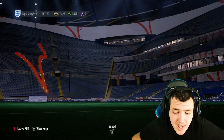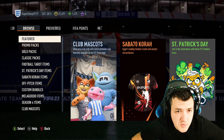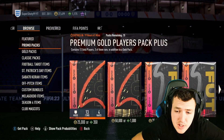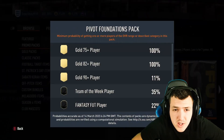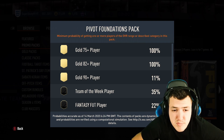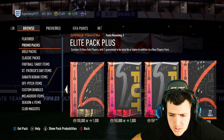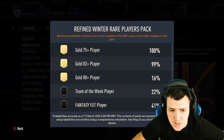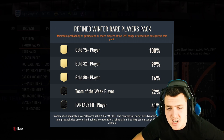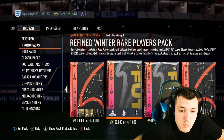Let's rip this store pack and see if we can get a nasty Foot Fantasy card. I'm super excited for Foot Birthday to come out on Friday — hopefully it's a sick promo, it normally is. You get a 100% chance at 75-plus, 100% chance at 82-plus, 90-plus is 11%, Team of the Week is 35%, and Foot Fantasy is 22%. Wait, I'm looking at the wrong thing — here we go. You get a 16% chance at the 88-plus, 22% at a Team of the Week, and a Foot Fantasy you get 41%, but Foot Heroes is still one percent.